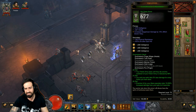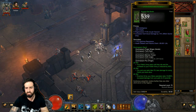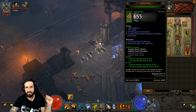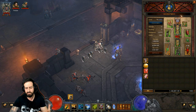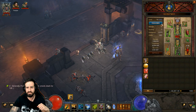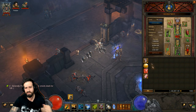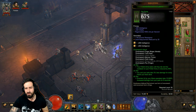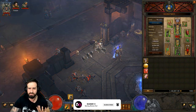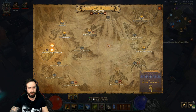If you're looking for an in-depth Zunimasa Darts build, let me know in the comments below. This build is literally just thrown together to complete the set dungeon. As long as you have six pieces of Zunimasa masters equipped you're good. Note I've only got five pieces equipped, but I have the Ring of Royal Grandeur, which gives me the six-piece bonus.